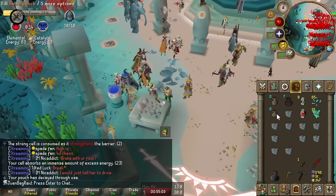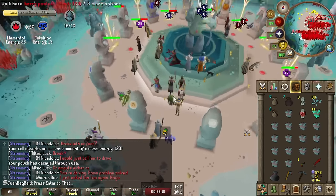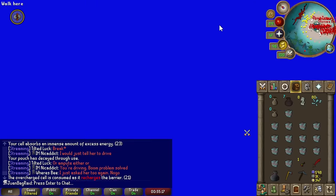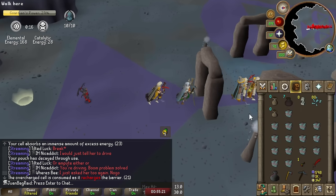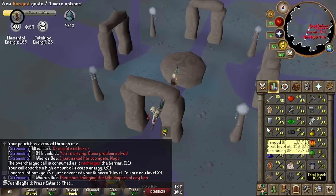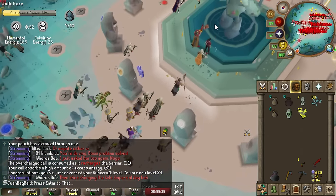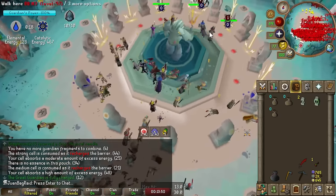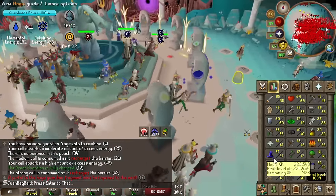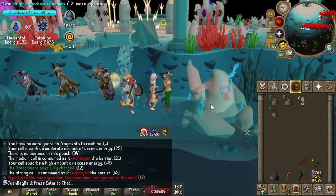For those who don't know how to do Guardians of the Rift, the quest teaches you, but it boils down to a few things. There's runecrafting - you mine the essence, chisel it, go to the open altar shown on screen, and runecraft. You get catalytic or elemental energies which you give to the guardian in the middle. You also want battery packs because when you runecraft it charges them, then place the battery pack on the circles on the ground to power the shield or charge the golem. If you see a yellow portal go in there because you get to mine pre-chiseled essence faster.